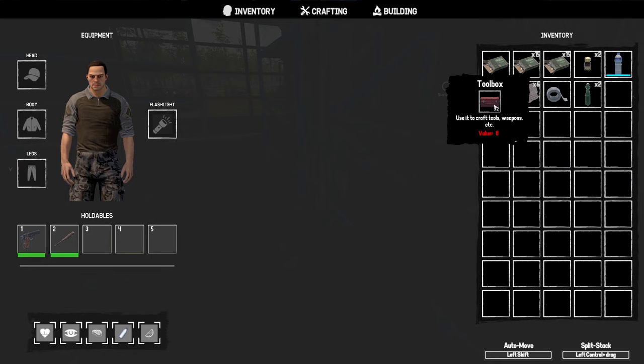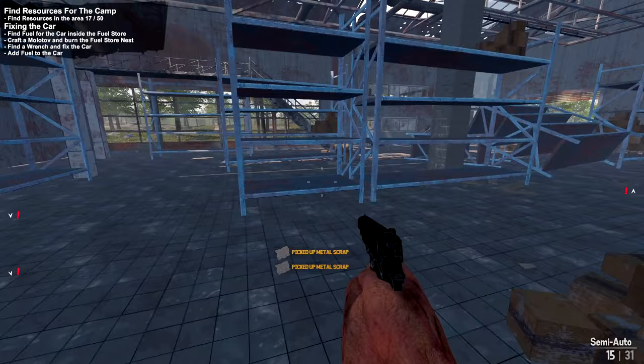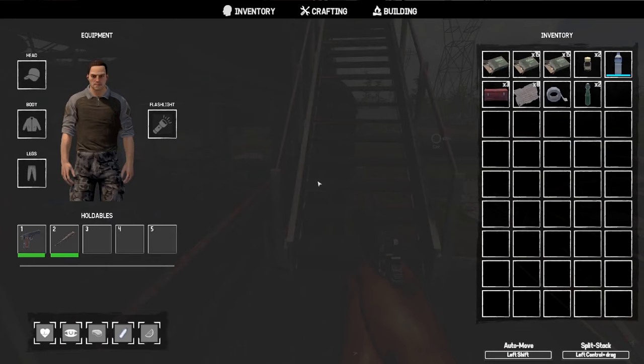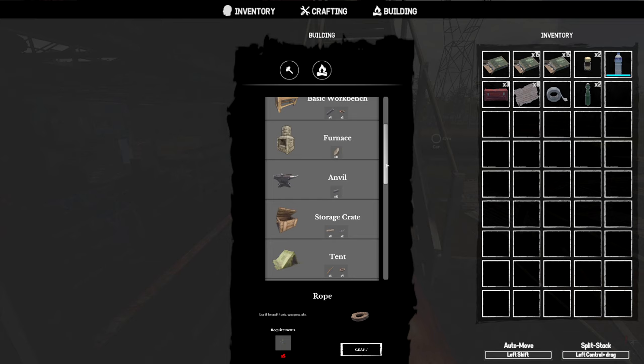Alcohol can be crafted into other items. There is a flashlight — I just don't have one yet. Grabbing everything here. I don't see my stamina, food meters, or health bar. Under crafting we have a toolbox we can craft with metal scraps and iron ingots, and plant fiber. For building we have campfire, cooking pots, basic workbench, furnace, anvils, and tents.